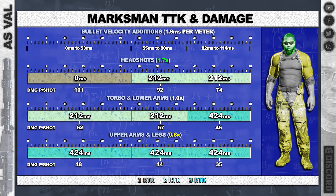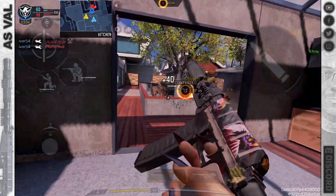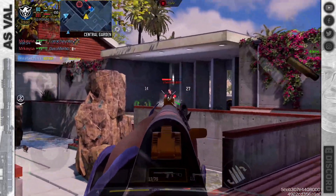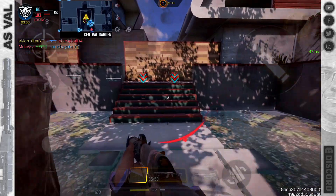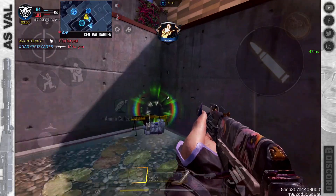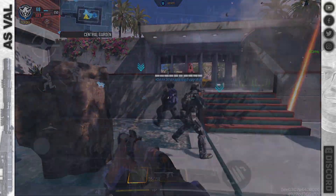Once you get into the two-shot kill range it's a bit nasty, but it's a quick tap — no big deal. The torso and lower arms are probably where you're going to be aiming most of the time if you can't get a headshot. Really do avoid the legs and upper arms — it happens unfortunately, but that will make the time to kill really nasty.